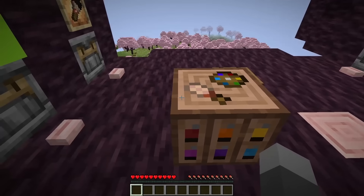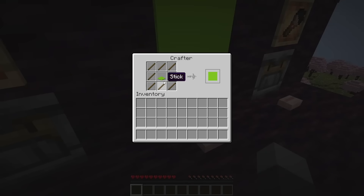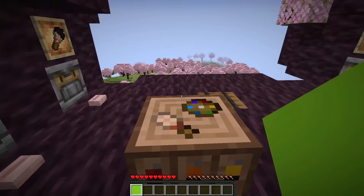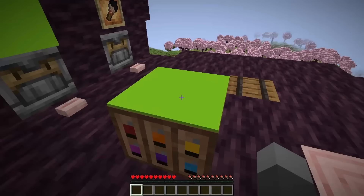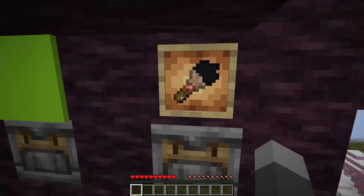To use this block, you need a canvas. Canvases can be crafted with any color carpet surrounded by sticks, and that gives you a canvas of that color. Right click the painting table with the canvas to place it, and then to edit it you will need a dyed paintbrush.